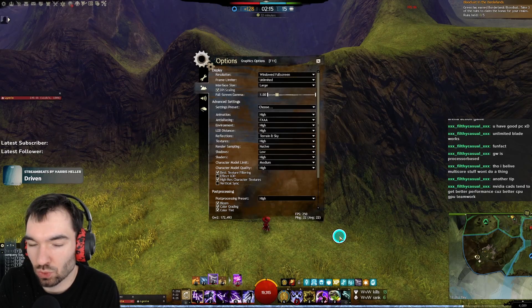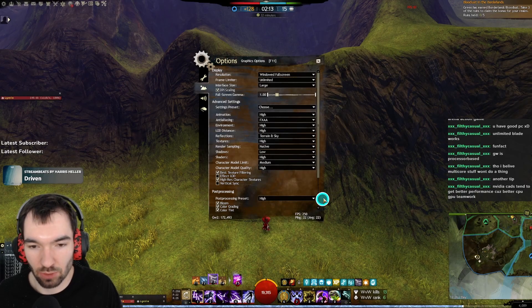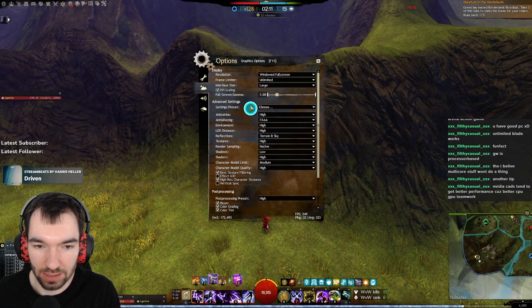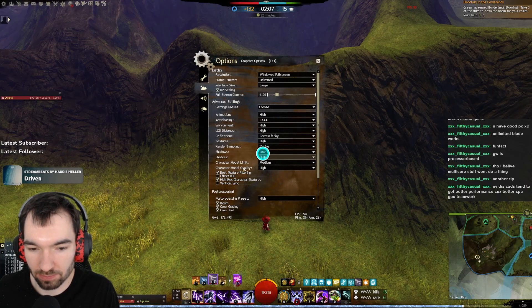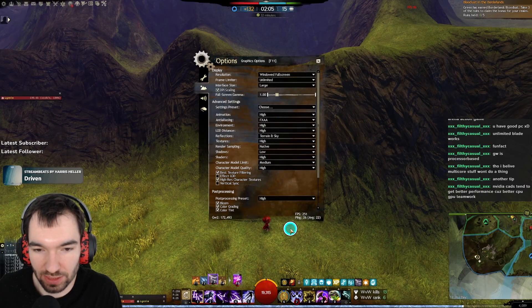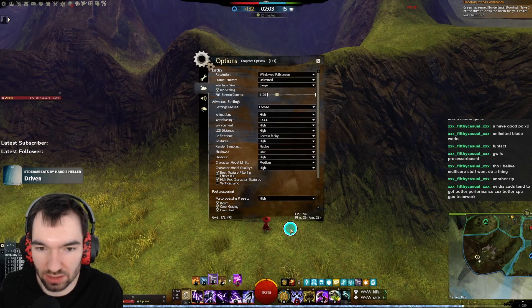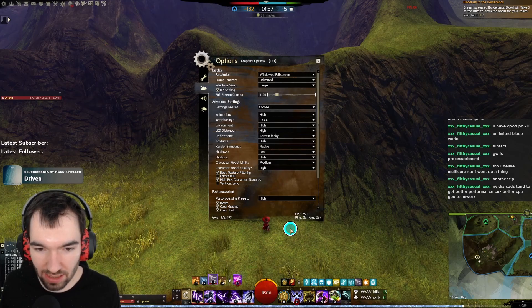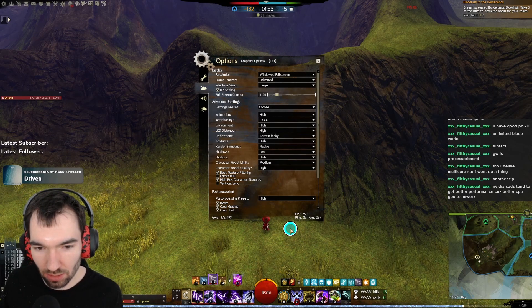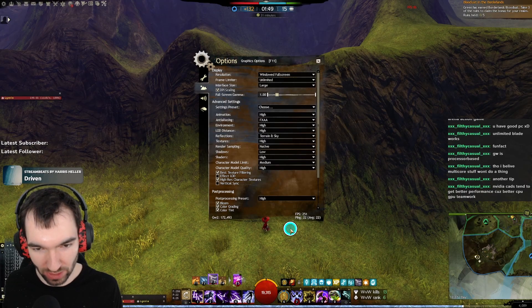When it comes to in-game settings, there are a lot of graphics settings you could tune down to get more FPS out of the game, but it will look worse — that's the downside. But the important part is that there are two settings that are extremely high-impact not on the visuals, but on the FPS side.